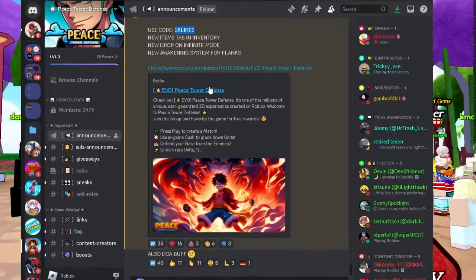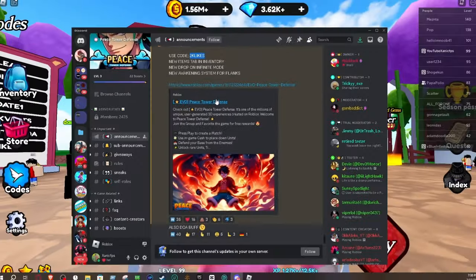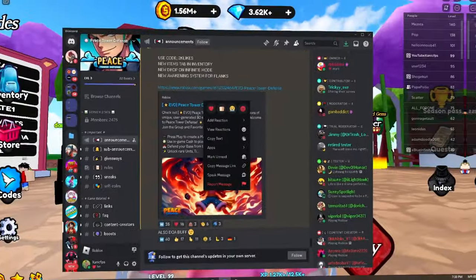So the new awakening system is for flanks — if you guys didn't know, if you got flanks (though I don't think he's in the game anymore), you're now able to awaken it. We're gonna see if we can awaken our flanks here in a second.